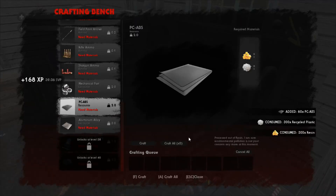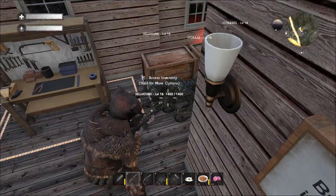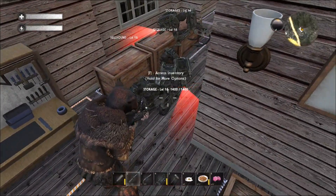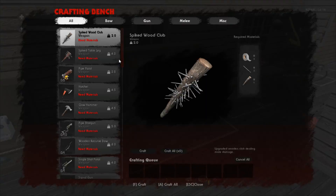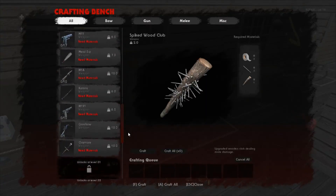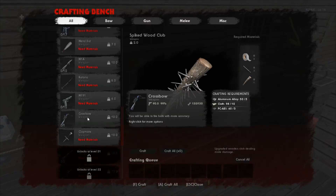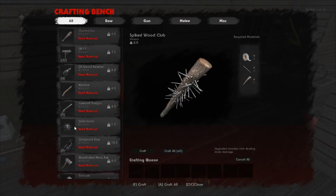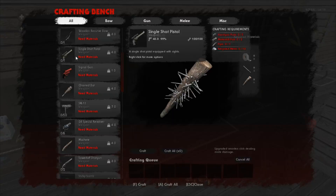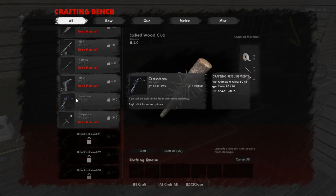Alright guys, we're just finishing up — that was our last piece, all done now. We have unlocked the claymore — we need a little bit of wood for that. We can make the crossbow which is aluminum, cloth, and PC ABS. We're going to skip the katana because the claymore is quite a bit better. We're missing the pipe for this last item, but I want to show you guys the crossbow and the claymore today. We're so close to the hunting shotgun, which is an upgrade to the sawed off shotgun.